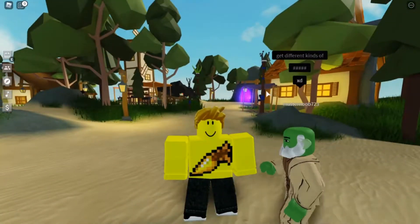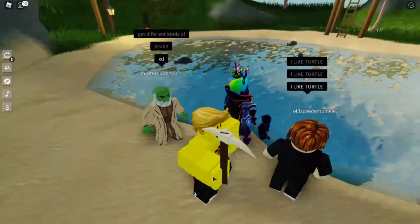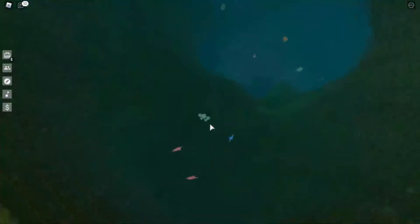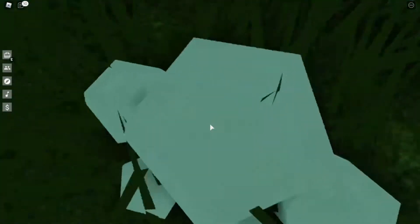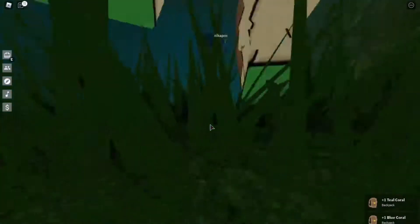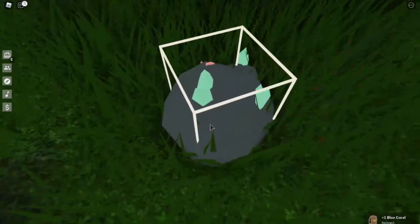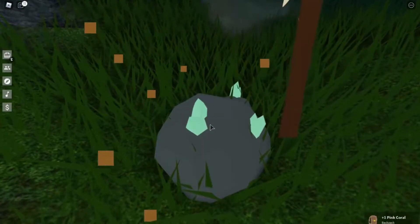First of all, you're going to have to come to the market through the purple portal, then come to the lake. You will need a pickaxe, then you jump in the water and just mine them. To get the prismarine shards, there are going to be nodes over here and you want to mine them.